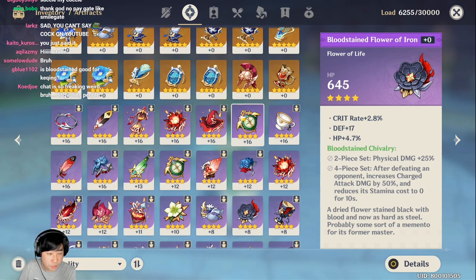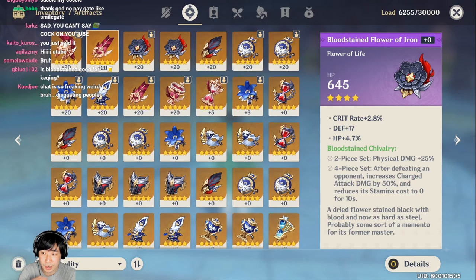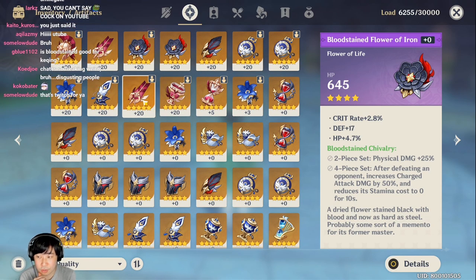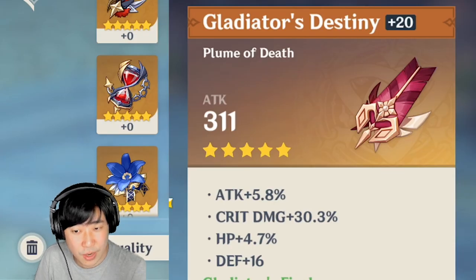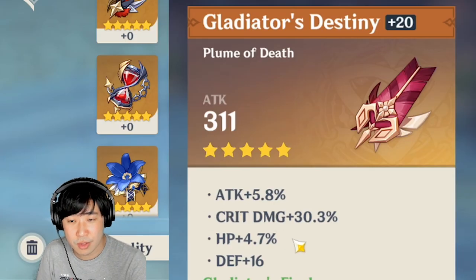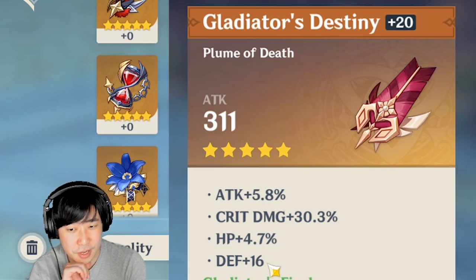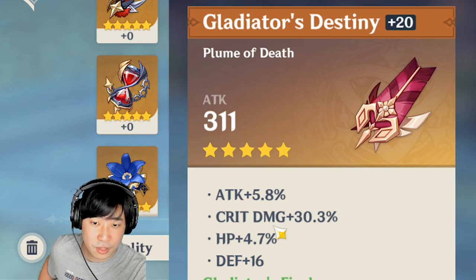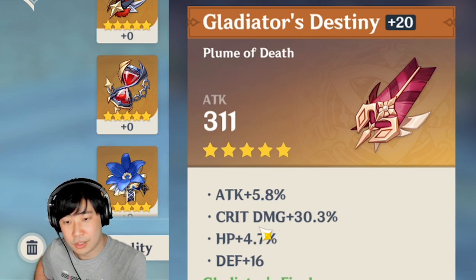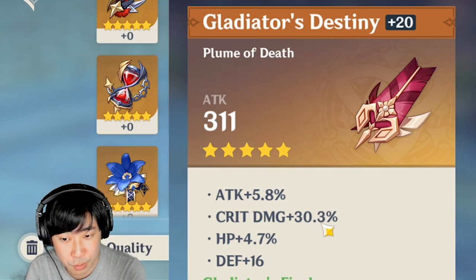That's why you should always go for five-stars if you can. Let me show you the artifacts I've been farming. I succeeded in getting something nice — not the best, but okay. For example, I think this is the best Gladiator piece I have. It has 5% attack and 30% crit damage. It started with three substats, and at plus four I got flat defense, but then at plus 8, 12, 16, and 20 I got crit damage, ending up with 30 crit damage total.